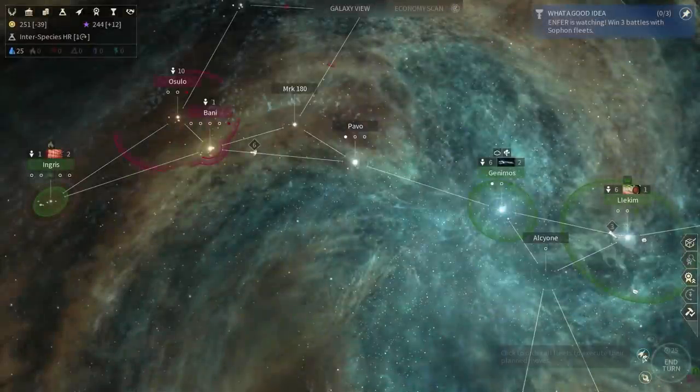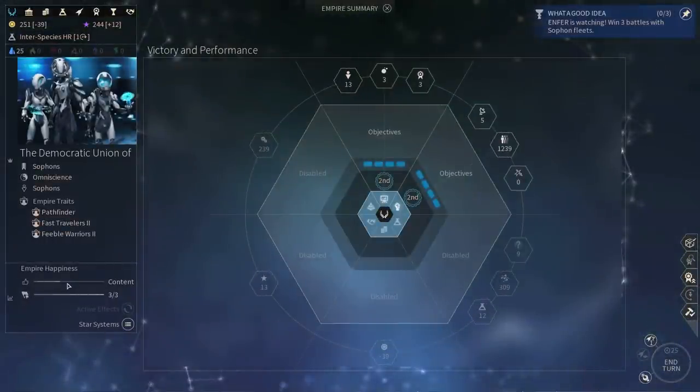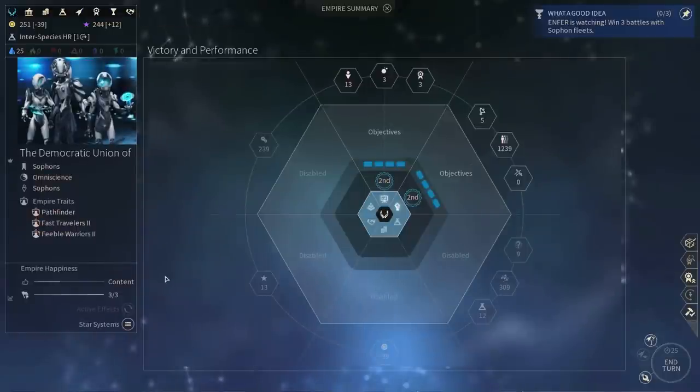Population is decreasing — I know I'm starving them to death on purpose. There we go, I made a Webster, and this place is content. It looks like my entire empire is now content for some reason instead of unhappy.